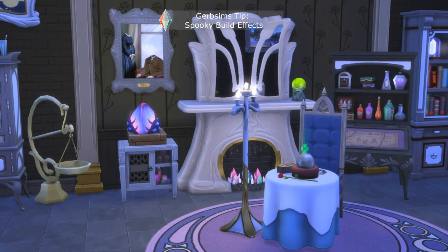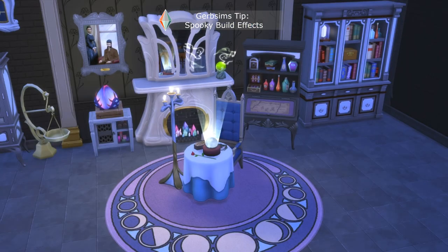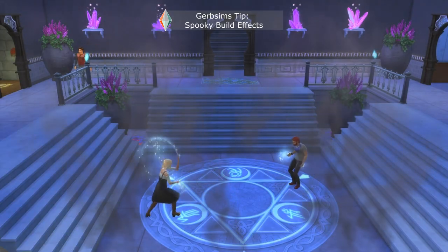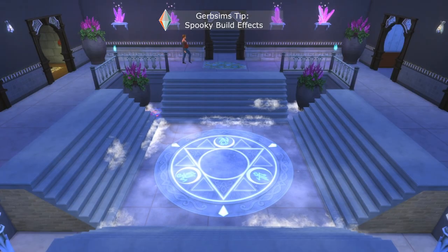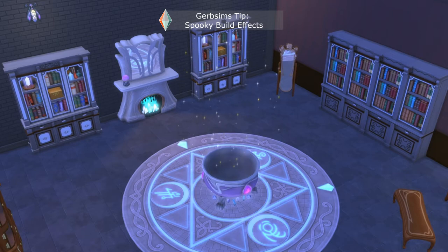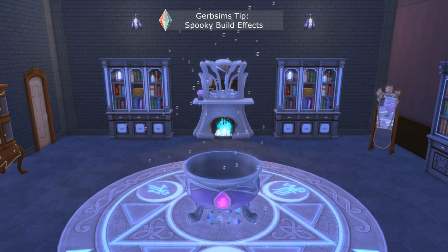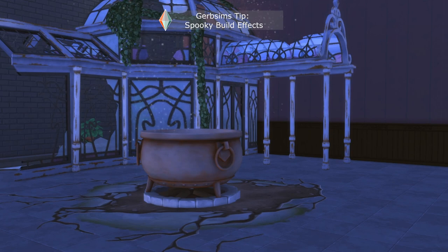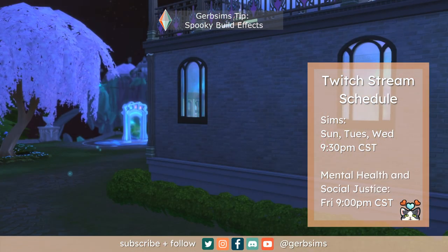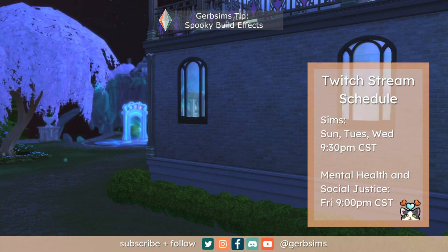I hope you enjoyed this little video on how to add some spook and magic to your build using some special effects in the game. I had a blast making this video and I have another one coming to you soon, so stay tuned. If you'd like to watch that, make sure you subscribe and turn on those alerts. Give this video a thumbs up, comment, and let me know what you thought — did I show you anything new? Did I miss anything? Please let me know, I read all of your comments. You can find me all over social media by searching Gurbsims, and I do lots of things like this on Twitch. Happy October everyone, happy Halloween — until next time, live your best life and be your best self. Bye!